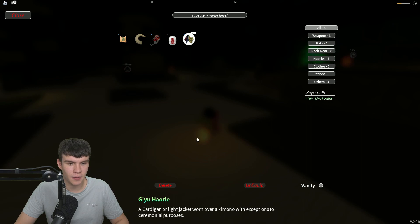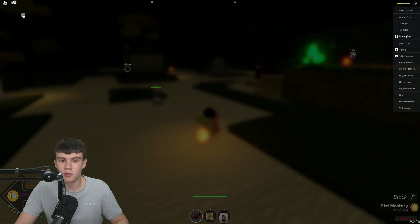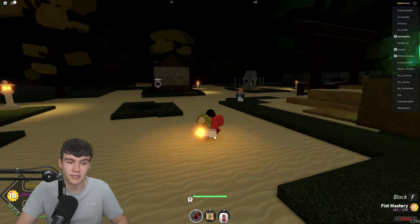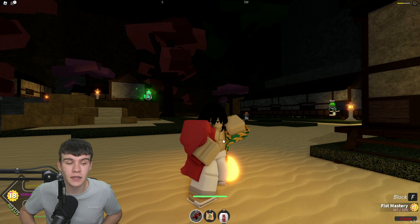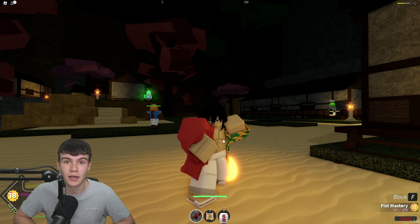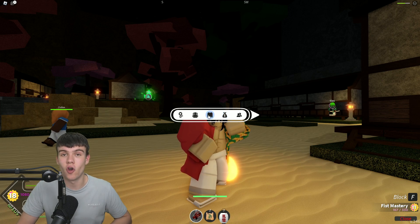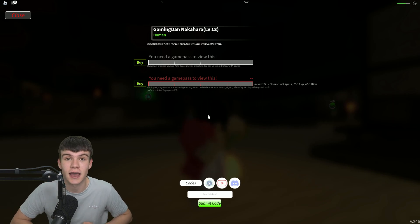Let's check what's been added to our inventory — we got something, not sure what that does, comment below if you know. We also got some demon horns. We've got two map points left which I'm guessing allows us to travel to different places. Getting to level 25 is going to take quite a while, so to help with that we are going to redeem the newest codes in the game. To claim codes in Project Slayers, click the menu, then click the open book and the code menu will come up.